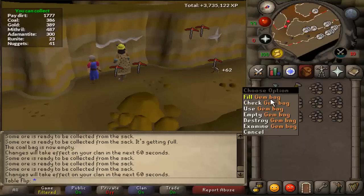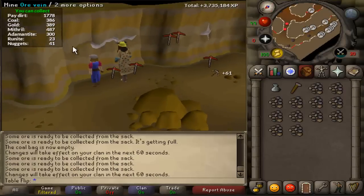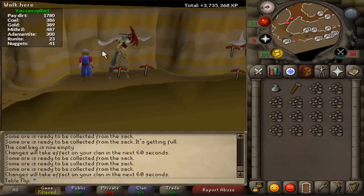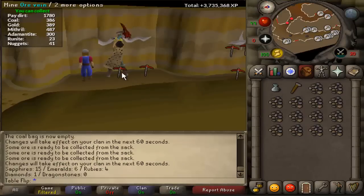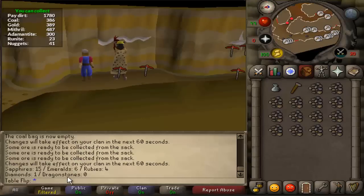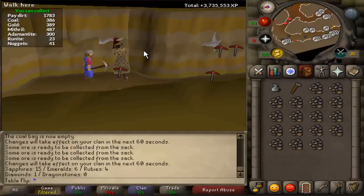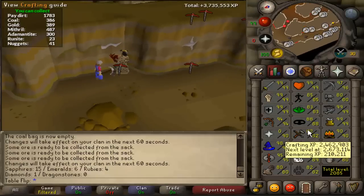This is a gem bag that is bought through golden nuggets, which you can receive from this pay dirt. It costs about 100 golden nuggets, and it's probably one of the better rewards you can get as you can use it for pretty much anything from bossing to slayer to mining. What it does is it holds 60 of each uncut gem up to dragonstone. Right now I have 15 sapphires, 6 emeralds, a diamond, and 4 rubies saved. Those would have just been dropped most likely if I wasn't carrying this, so it saves you some money and I'll eventually turn that into a lot of crafting XP.